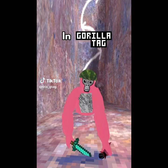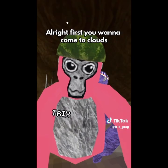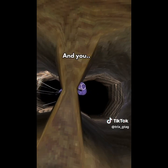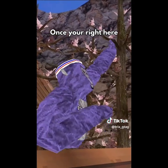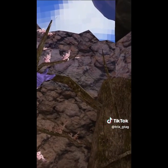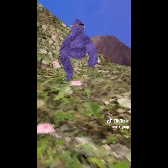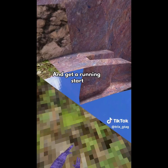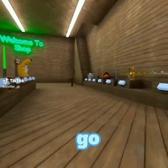This is a tutorial on how to get to the tutorial area in Gorilla Tag with Bindi. First, you want to come to clouds and take your battery out. Once you're right here, put your battery back in and put your hands really close to you. Come over here — if you miss this jump you're weird. You need to get running and start. And that's how you get to tutorial.